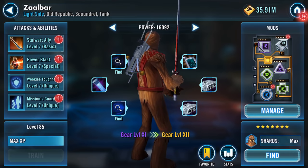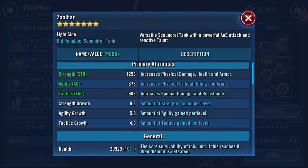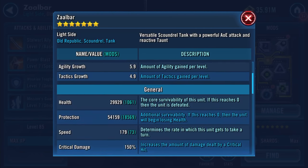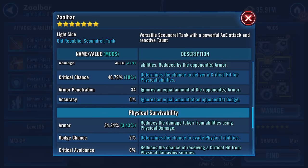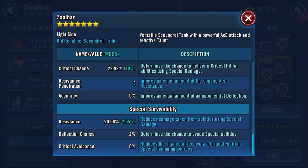Gear level 11 Zaalbar. 1296 on his strength now, and agility and tactics have jumped up into the high 600s as well. 29,929 health and 54,159 protection — so that's 83k combined health and protection. Speed remains the same. 3010 now on his damage, 34.24 on his armour, 2288 special damage, and 20.56% resistance.